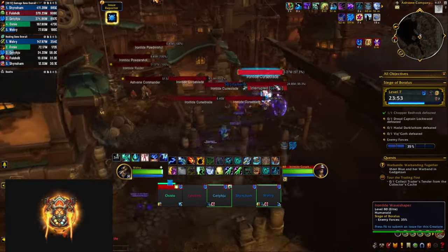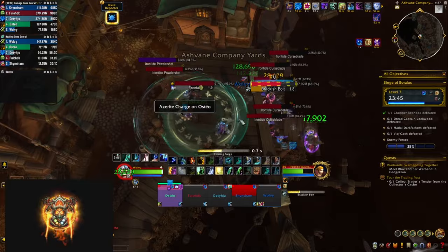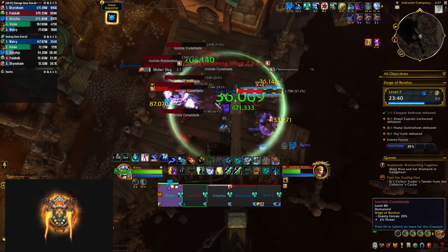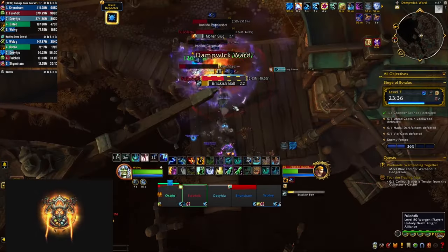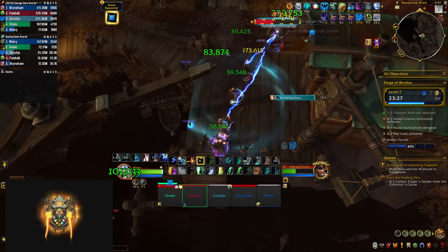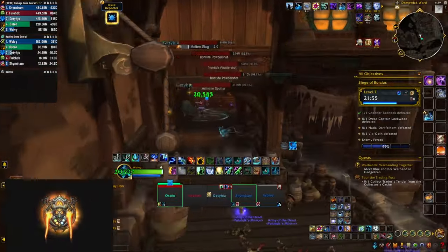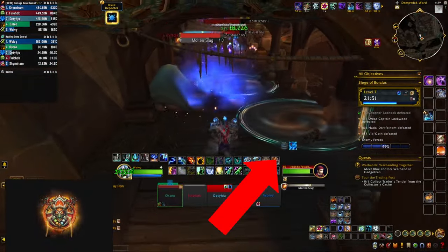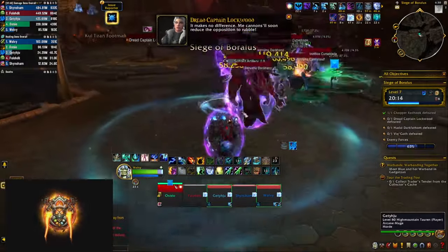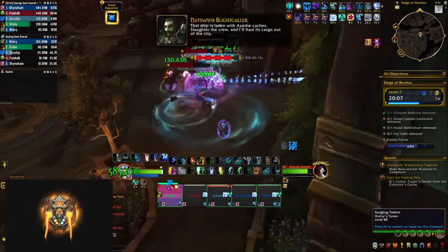The next area has some curse blades which are going to apply a stacking curse on your tank increasing the damage they take — having a curse dispel here is quite useful. Be very careful with the Ashvane commanders and their Bolstering Shell — if you don't interrupt that and it goes off all the mobs around them are going to take 75% less damage for 8 seconds. They're also going to cast Trample — they mark a target and charge towards them doing damage and stunning everybody on the way, so make sure you move to the side. After a few packs, hide behind the barrels as the mobs ahead are going to start an artillery and you need to wait for the windows when they're not shooting to run ahead. These packs have spotters which are going to shoot bombs from the sky in a small circular area. The pool before the second boss includes deck hands that put a debuff on your tank and cannoneers that fire a huge frontal you need to dodge.